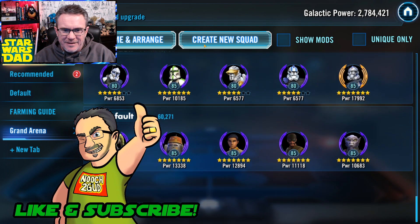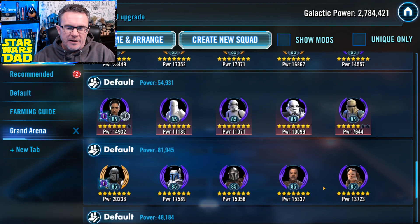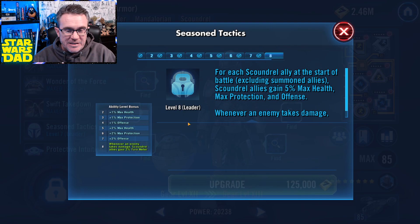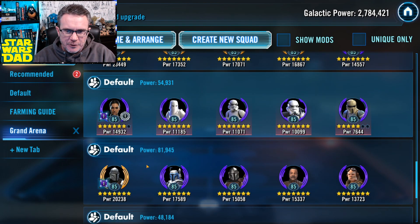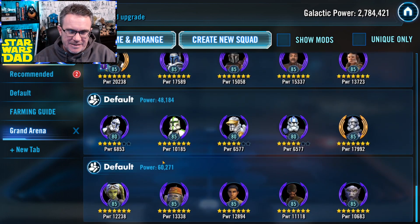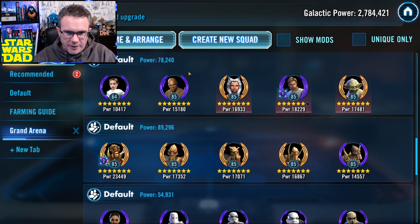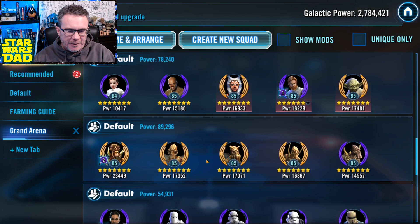Let's count teams. I'll count Beskar Mando as a real defense team — he's gear 12 with his leadership zeta. That gives me one, two, three, four, five, six, seven, eight, nine, ten teams down to Beskar Mando. If I put five teams on defense it leaves me exactly five for offense, and that worries me a little bit — I kind of want six teams for offense.